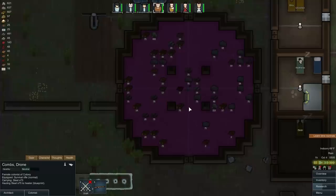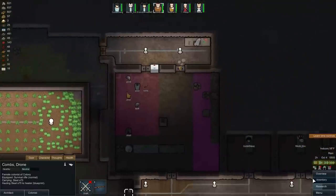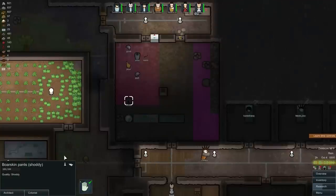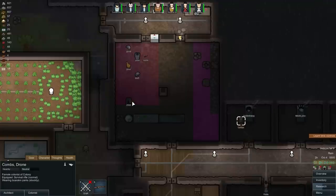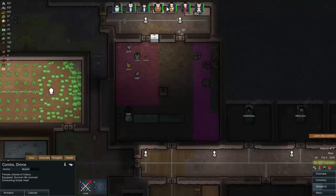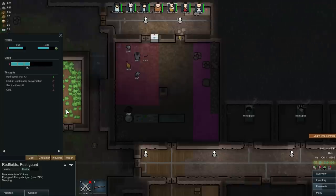Cloth pants — where are the cloth pants? Those cloth pants might be listed because they're on people — yeah, it says 'equipped.' Do we have any pants that are not equipped? Boar skin — those are available. Let's see, 100% durability. I think that will make him happy. Combs, grab those — and there you go. The quality tier doesn't affect moods; it's the durability percentage that matters.